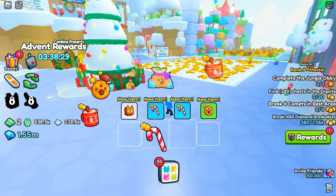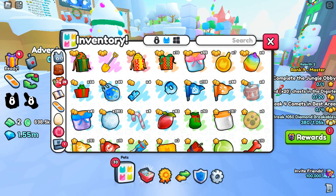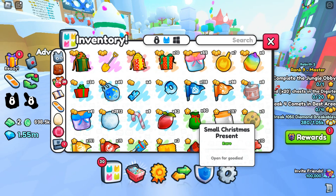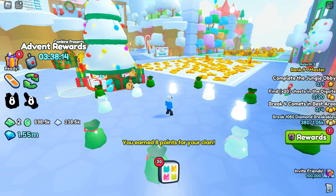We got some more gingerbread cats, some more hot cocoa, peppermints. I think those help out with getting presents, so we're gonna need lots of those. Let's actually try to open up 16.